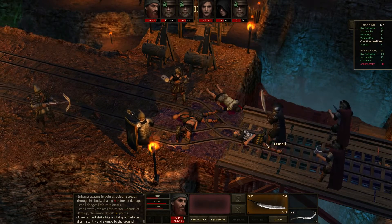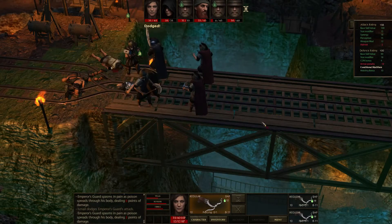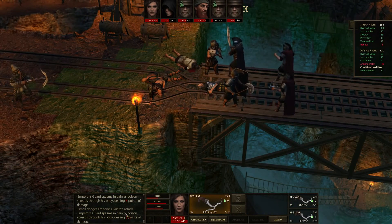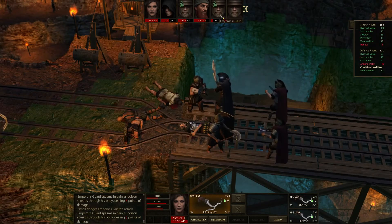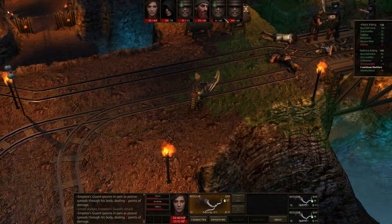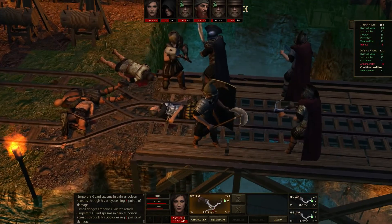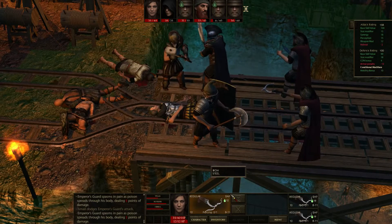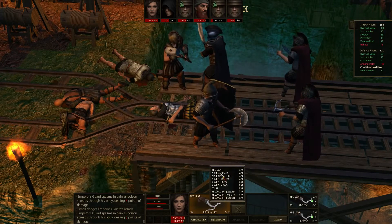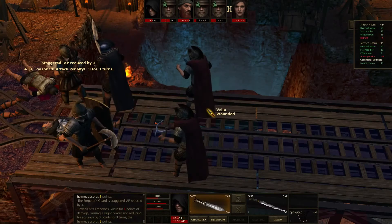That guy took three poison damage. This guy is taking very little poison damage — actually, how much did he take? Six. So he's going to die. This guy is out of things. Let's reload — not regular, let's go with piercing iron — and I'm going to attack his head. That was a bit of a risk, but it paid off. I don't want Vela to turn her back against that guy, even though I'm pretty sure he's going to die.